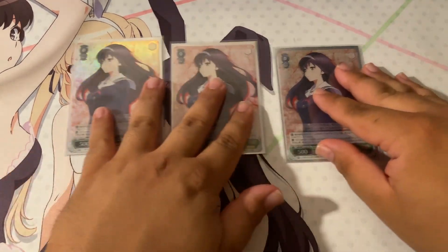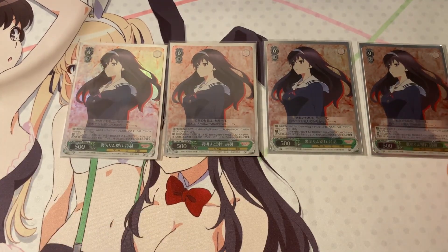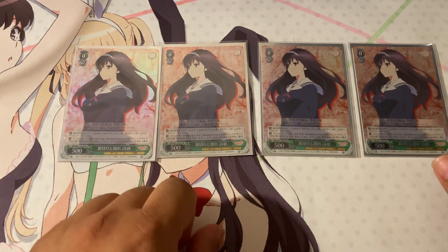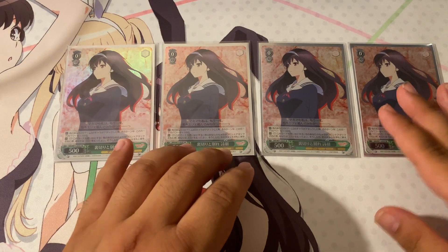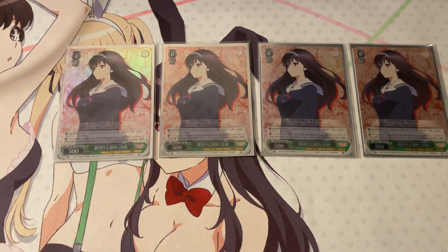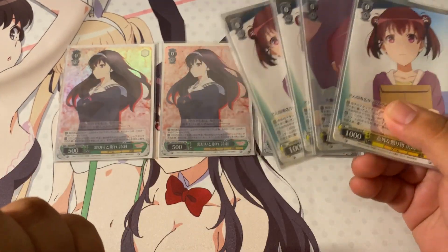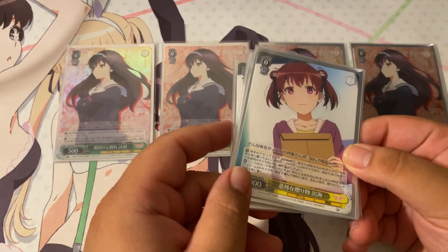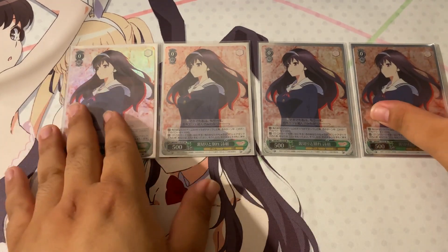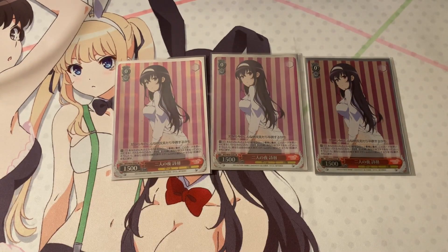Next, I play four copies of the Utaha bounce supporter. When other characters declare an attack, she gains plus 1000, and if one of my game characters gets front attacked, I can pay one, put this into memory, and bounce it. This lets me avoid on-reverse climax combos and protect resources like the Izumi runner, which is a pay-one, put-into-memory, top-four-check card — so it builds resources and pays out stock triggered later.